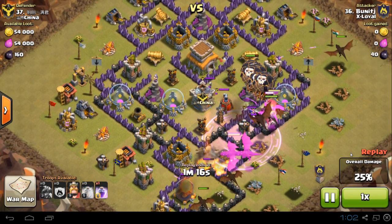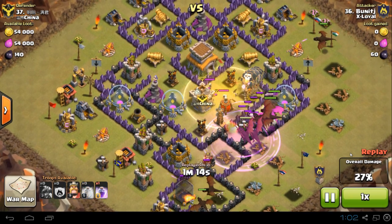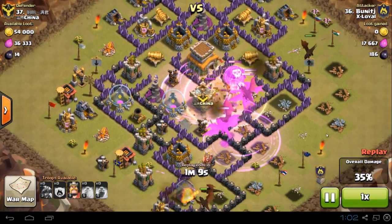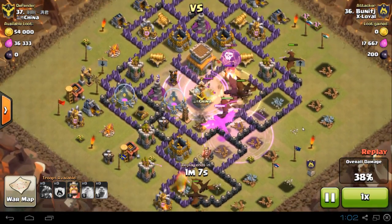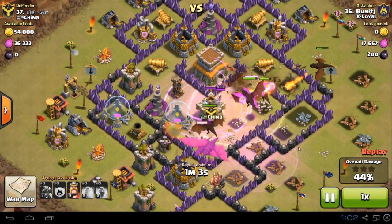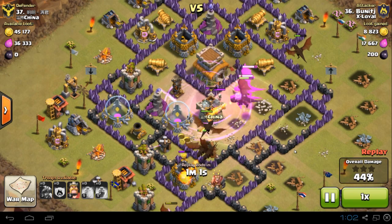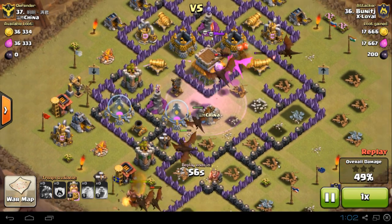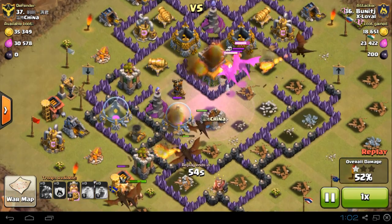The reason why we use the dragon and loon combination is because dragons do not have a favourite target. They will go to the closest structure in their path, while the loons will often come from behind the dragons to take out the defences. These days bases at Town Hall 8 are making their bases more anti-dragon inclined.